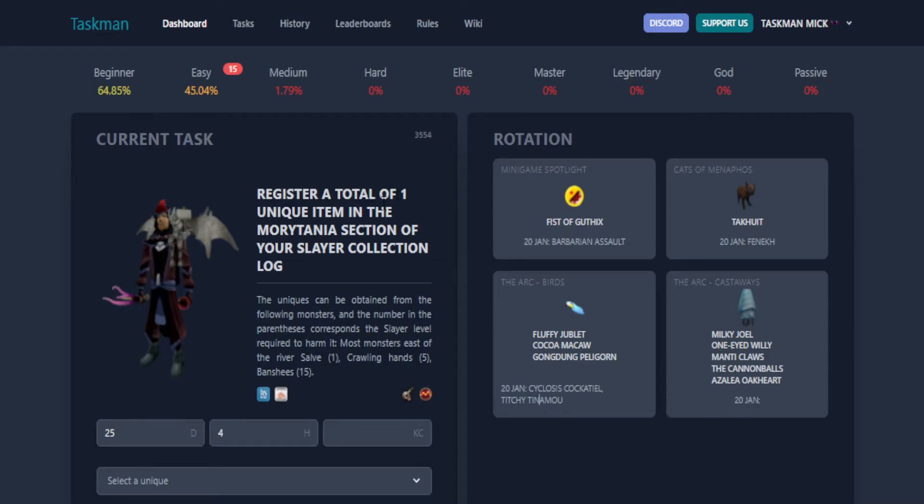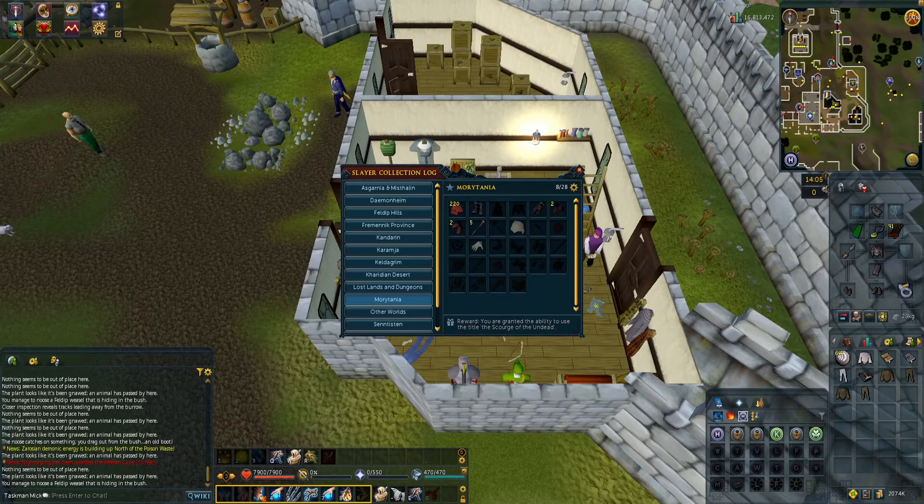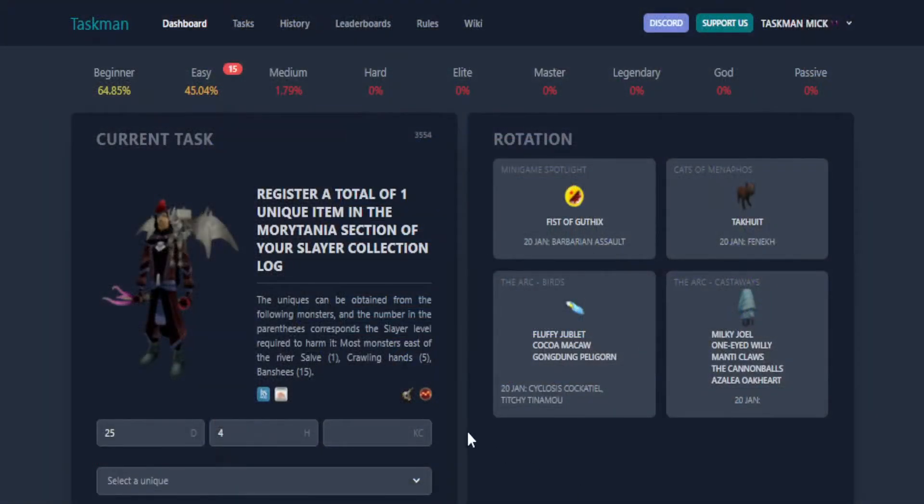New task: register a total of one unique item in the Morytania section of the slayer collection log — which we've probably done as well. Let's quickly check that. As you can see, we have the congealed blood, the dark mystic gloves, and the crawling hound. So whenever we get them again, it'll be a nice easy quick task. Back to the spreadsheet to complete this one.